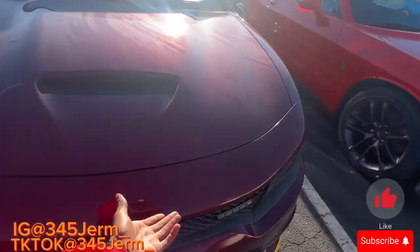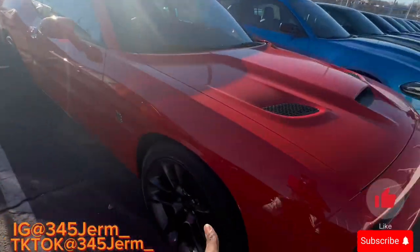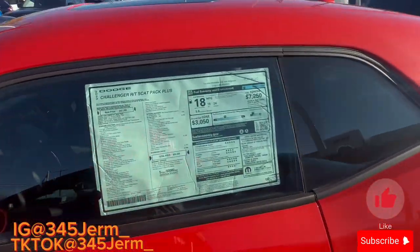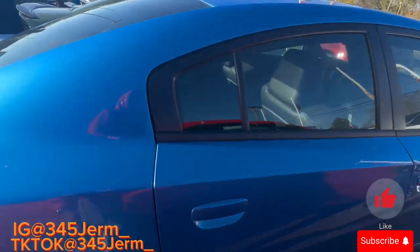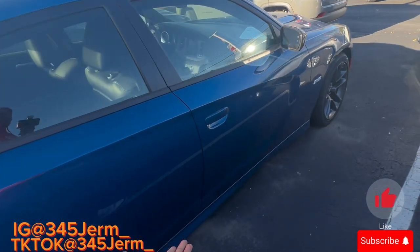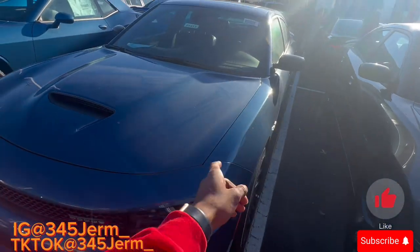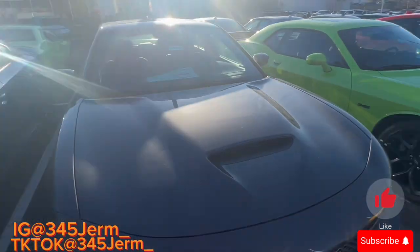Pay attention to these details. On the side we got a maroon 345 with the Brembo package as well. On the side of this we got an orange Scat Pack Plus with the cat hood on it — big 392. On the side we got another RT, and as y'all can see we got another B5 blue 345. It comes with the Brembo package. All these Last Call cars mostly came with Brembo packages, and that's tough. I wish my Scat came with a Brembo package, but I'm not too upset about that. I am going to get the Brembo upgrade, and suspension and rotor set.